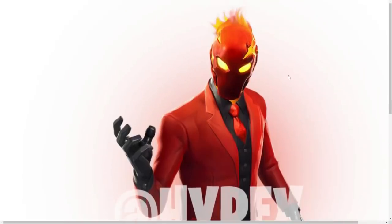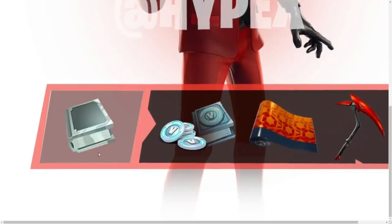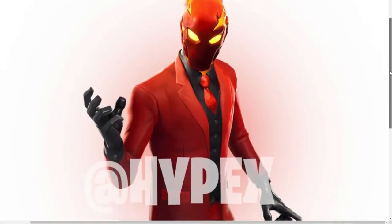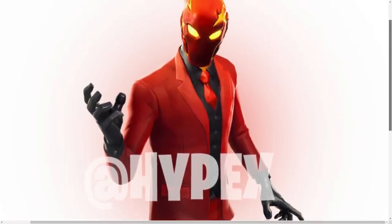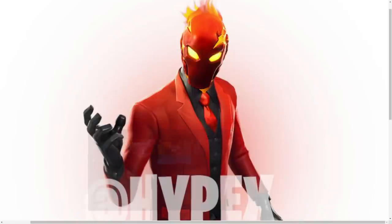Next up we have the new Inferno pack, leaked by Hypex and Firemonkey. The Inferno skin will have challenges when it comes out, and we're going to have new V-Bucks challenges. There's a new wrap that comes with the skin, probably by completing challenges, and we have the Inferno pickaxe. This skin has been in the files since 8.20 through 8.30 and now 8.40. I do think this is going to be a skin bundle pack you buy with money.